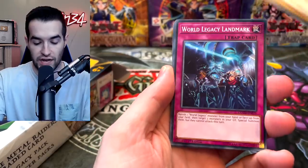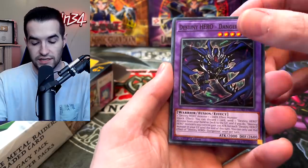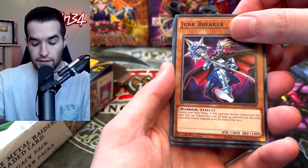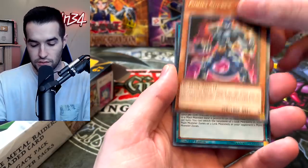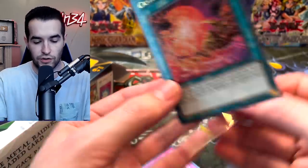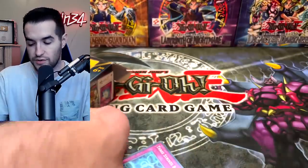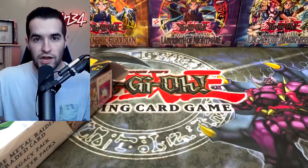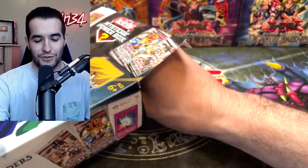Let's see what's inside the first Code of the Duelist pack. We get Chosen by the World Chalice, World Legacy Landmark, Destiny Hero Dangerous — that is a common. The Chunk Breaker and Goki Super X. Wait, Castle Link — we got an Ultra Rare! I don't think this is a very good card but it is an Ultra Rare, so that's obviously a step up. You'll get a Super every time in these packs but Ultra is a step above. Crown by the World Chalice and Supreme Rage — starting off a little slow.